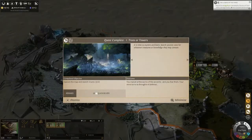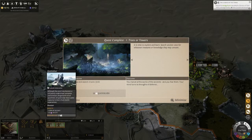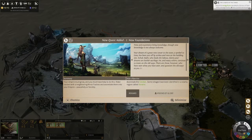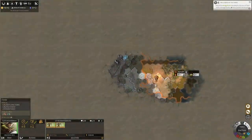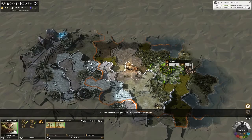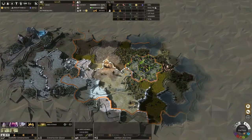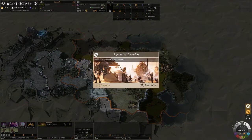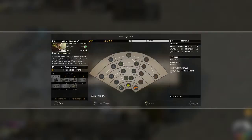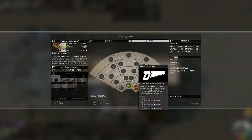'You marvel at the works of the ancients and you fear them — your mind turns to thoughts of defense.' We are rewarded 20 quicksilver, which is a luxury item. New quest: assimilate the Cretin — some villages have been identified in the region of Unarian. We can't continue yet because there are prerequisites. Our population has grown to two and our hero has leveled up.